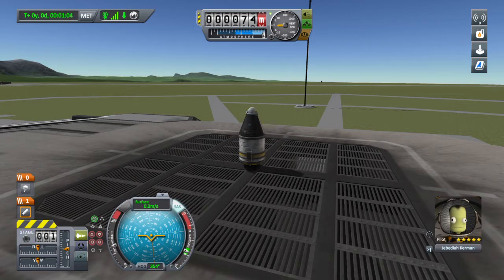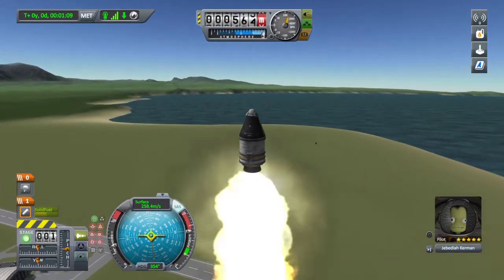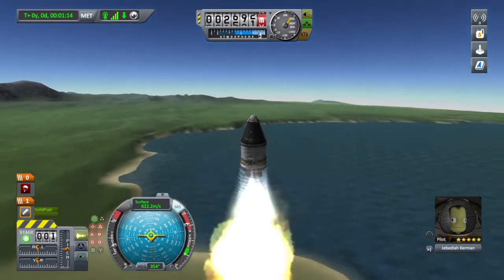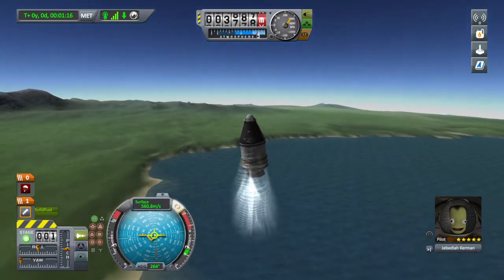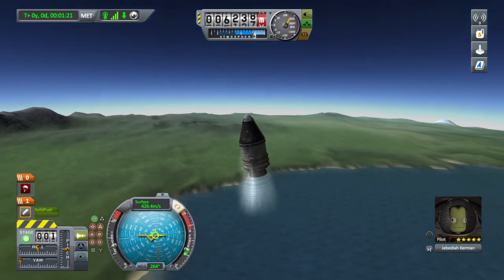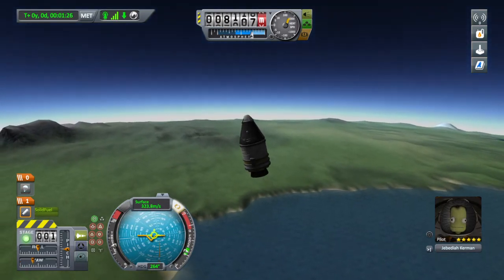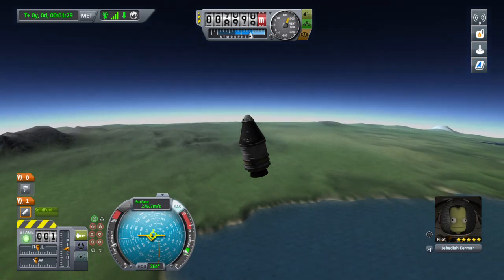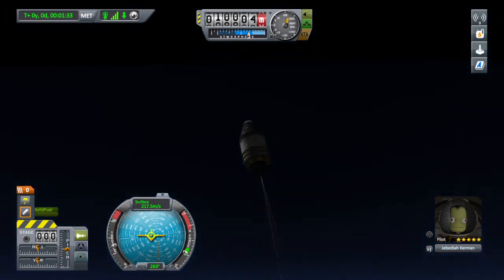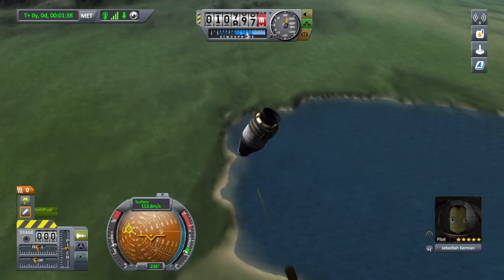Three, two, one. Ignition. As you can see, the parachute is staying put while our Flea rocket motor is firing, and that's the way it's supposed to work. That's the way the cookie crumbles, as they say. We are now just waiting for the airspeed to cross the parachute safe level. Now indicated gray, we can press the parachute, which will result in it deploying when we told it to, and it will slow down the craft.